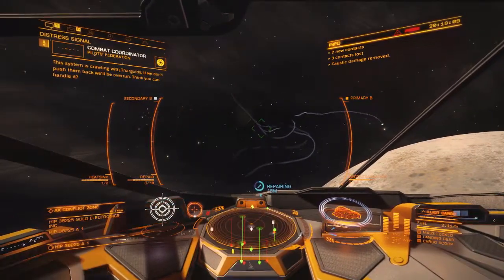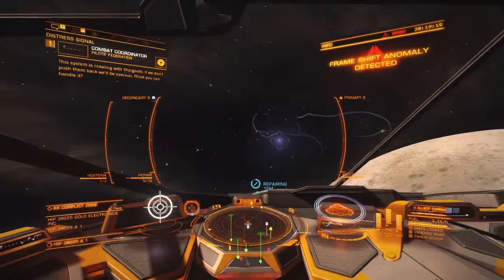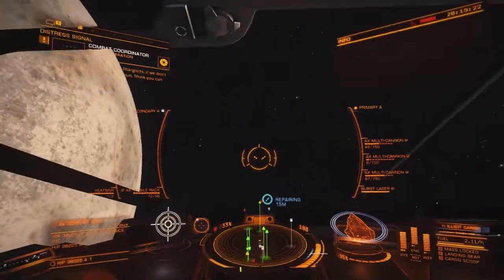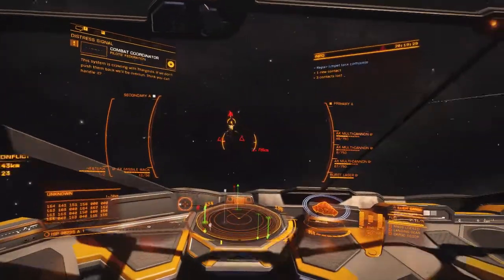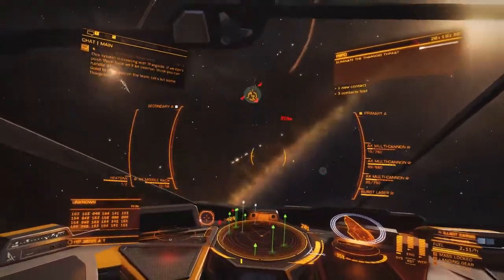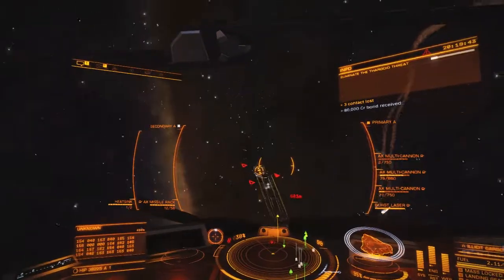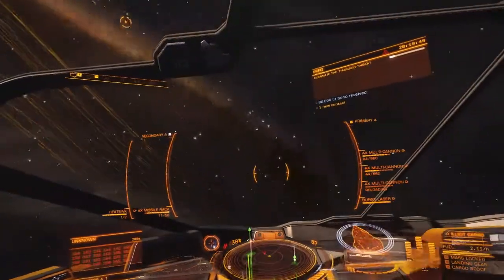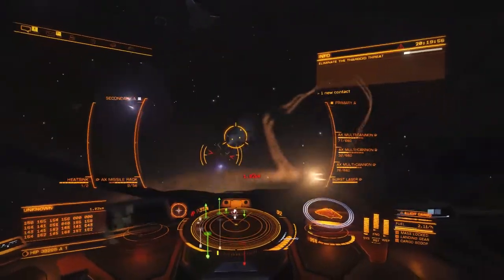Caustic substance neutralized - thank you. Frame shift anomaly detected. You can't fly through their wake - that's what gives you the caustic situation. When they're destroyed, you can't come through their debris field either.